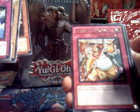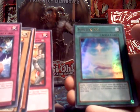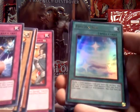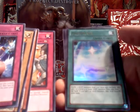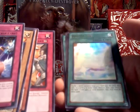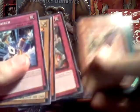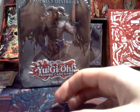Photon Veil — very pretty. Wow. Mint. Alright. Not bad. Got two foils. Not a bad tin at all.